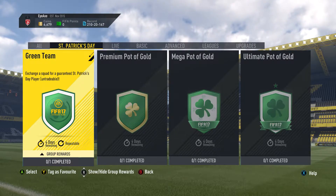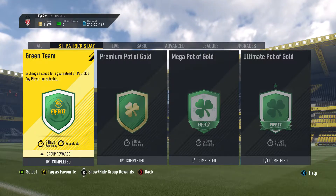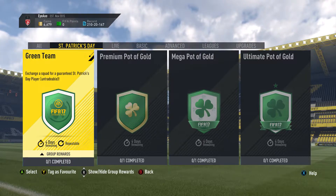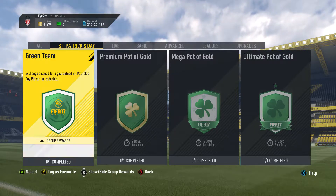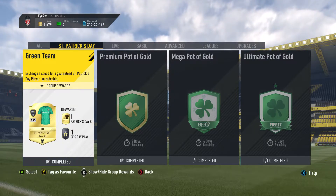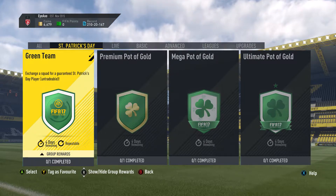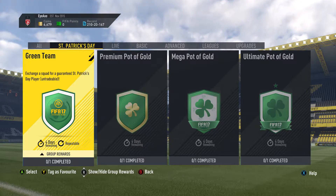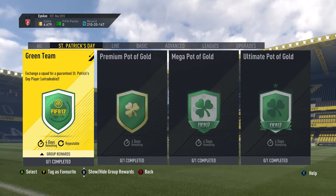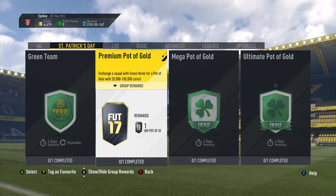These are definitely worthwhile though. We've got the first one which is the green team exchange - a squad for a guaranteed St. Patrick's Day player, untradeable of course, and it's repeatable. I didn't notice that at first. You get the kit and the player pack, but you can do it over and over again, so if you've got a ton of Irish players or you've bought loads, you can just keep doing it.